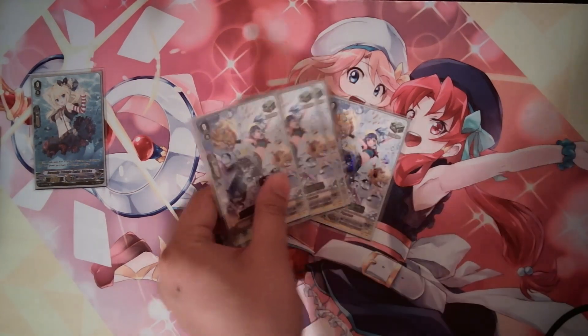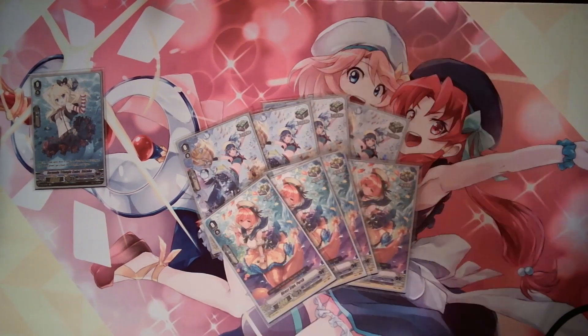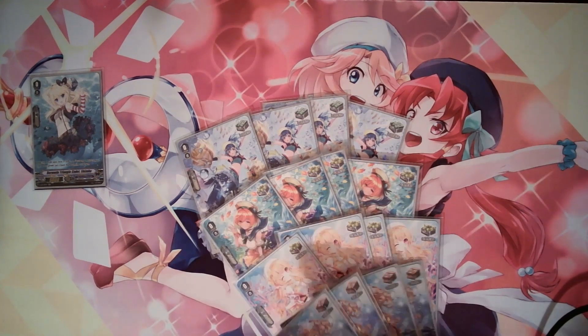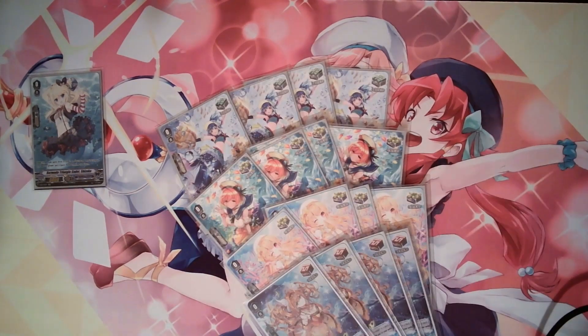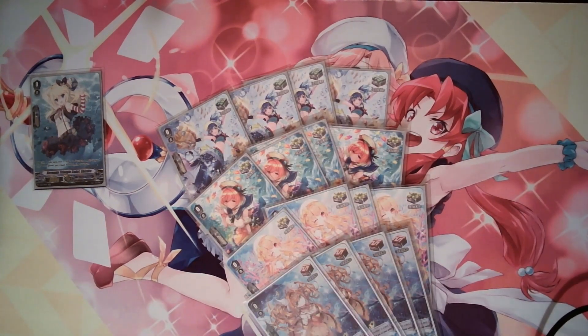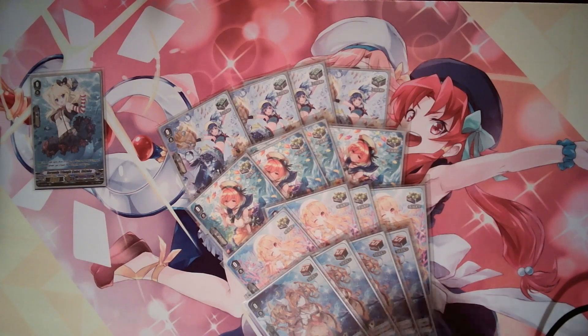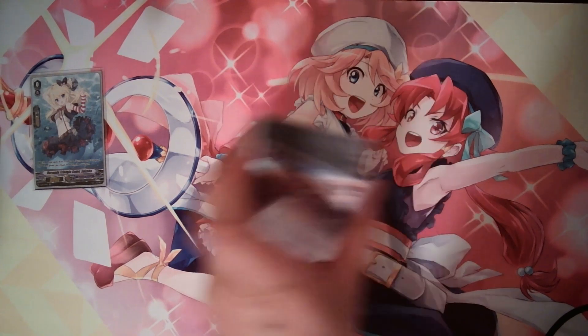For our triggers, we have 4 heals, 8 crits, and 4 draws. So very standard style triggers. I use the draw PGs over the Sentinel crits because I feel that perfect guards are just better value, plus getting an extra draw if these were triggered is really good. Crits because crits win games, and heals because healing is important. So very standard trigger lineup.